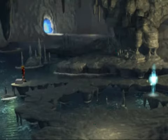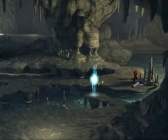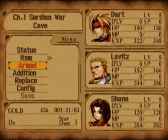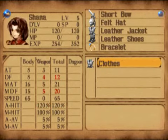We got a body purifier — that will come in handy for this boss. And another body purifier. I thought this was a bastard sword but it's a bandana, never mind. I always thought I got two bastard swords in here. Oh well. Bandana — pretty much no point in having it.